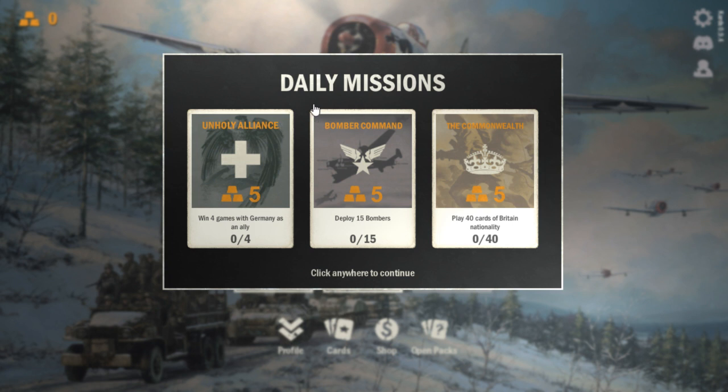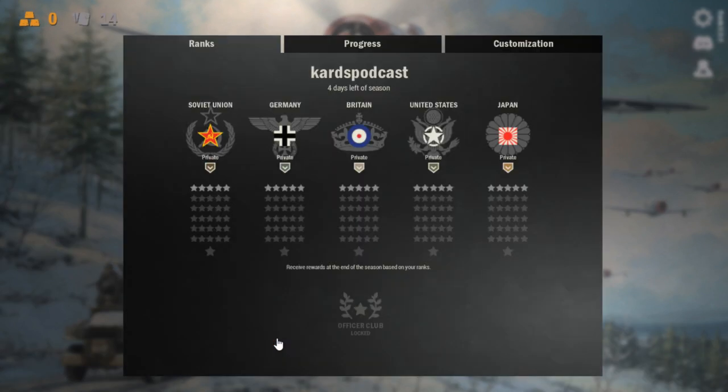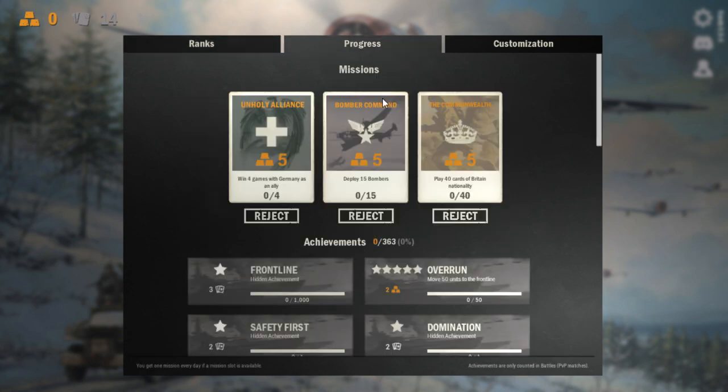The first thing you're going to see when you come back into Cards is your daily missions. These are really good for the gold that they're going to generate. Essentially, you're going to be working towards half a pack if you can pull these different accomplishments off every day and get one new one per day.